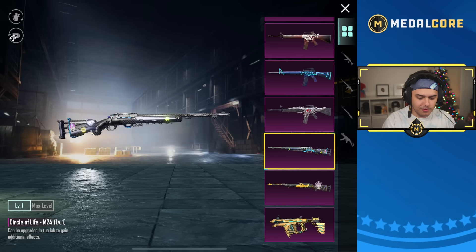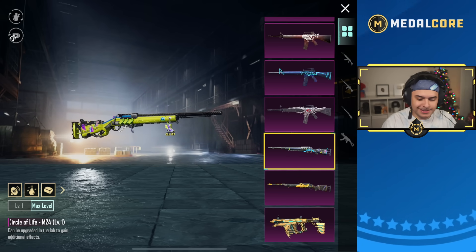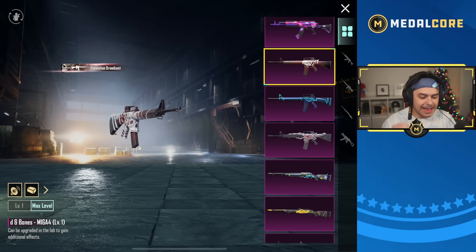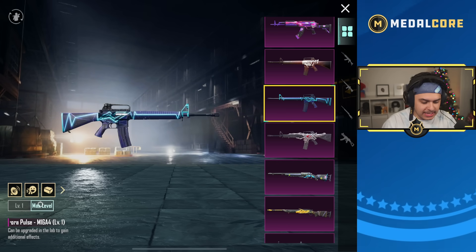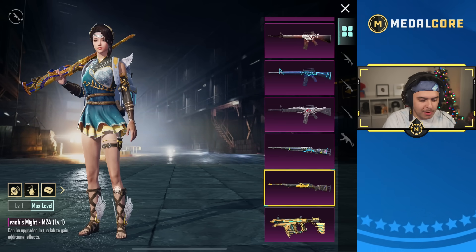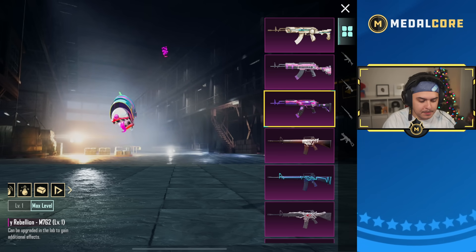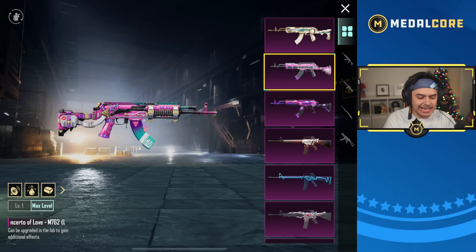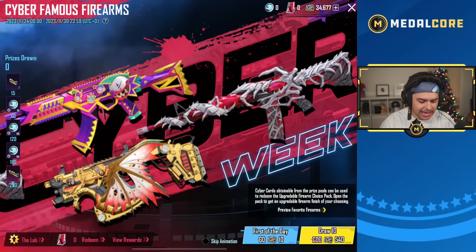Open the pack to get an upgradable firearm finish of your choosing. They're giving us three M762 skins, three M16 skins, two M24 skins, and a newer Vector skin. One of the M16 skins is a really OG skin that actually has an on-hit effect — one of the only M16 skins to have that for a long time. The Pharaoh's Might M24 also came out a long time ago. There's also what I believe is the second anniversary skin — these are all the skins they're offering.